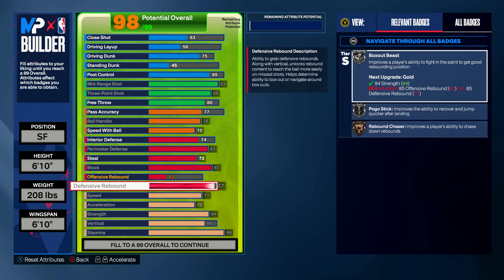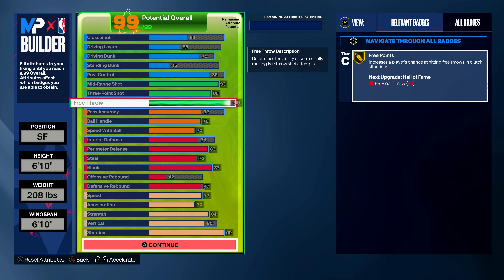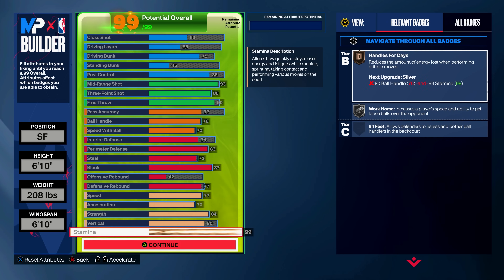For the rebound we're putting it up to a 77, and that's it. With the little bit of extra attributes you have, you could just put it into free throw to get a 90 right on the dot. With how this game plays, you don't really need super high interior defense — we got the block, we got some perimeter defense. An 83 perimeter defense on a 6'10" is going to let you move and slide your feet really well, and a 72 steal lets you get in passing lanes even though you have little T-rex arms.